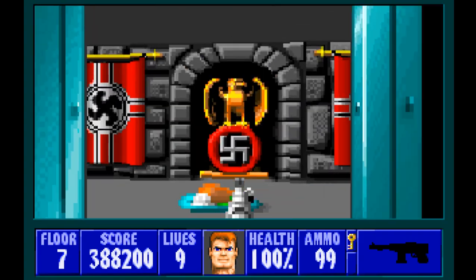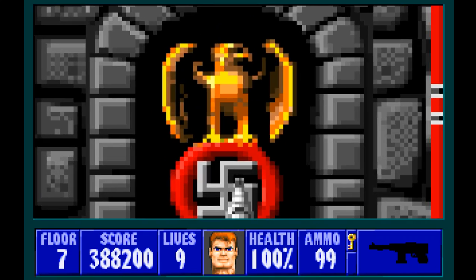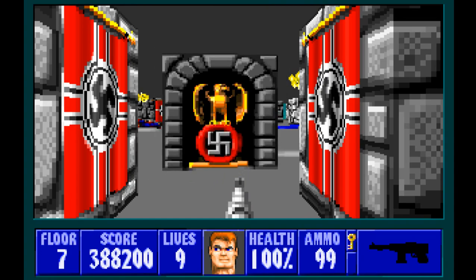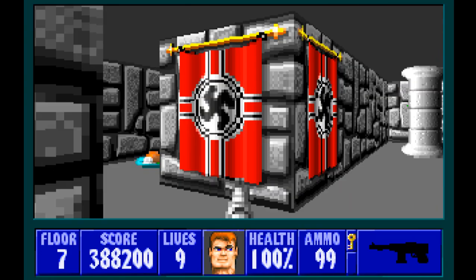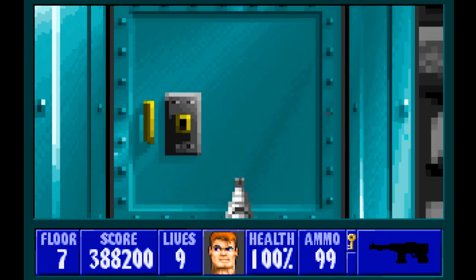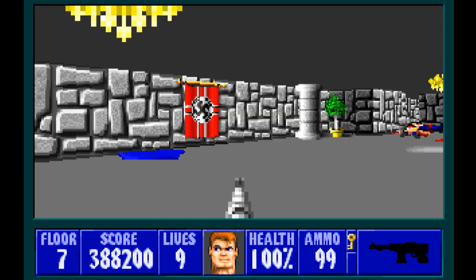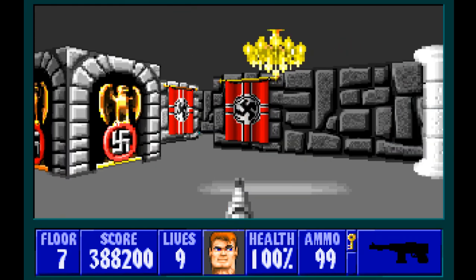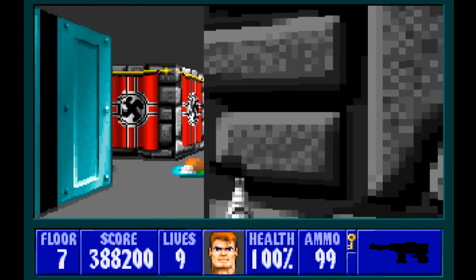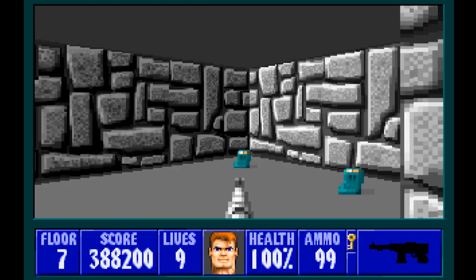Here are some more chicken dinners. Now remember that wall I told you not to push earlier — here it is. Push it onto the other side, because if you were to push that wall this way it would get stuck halfway, and if you open this door that wall would block access to the chicken dinners. That's why I told you not to push it. So we've got two areas done and we have the gold key.